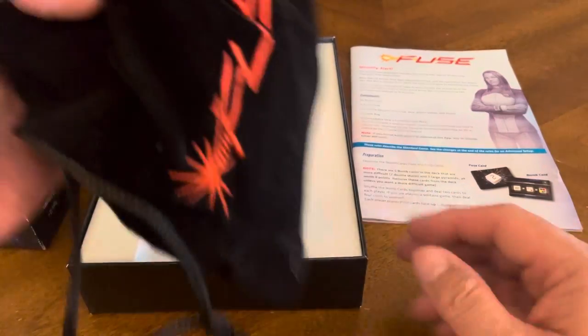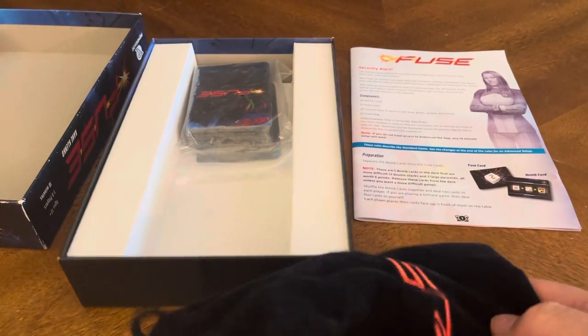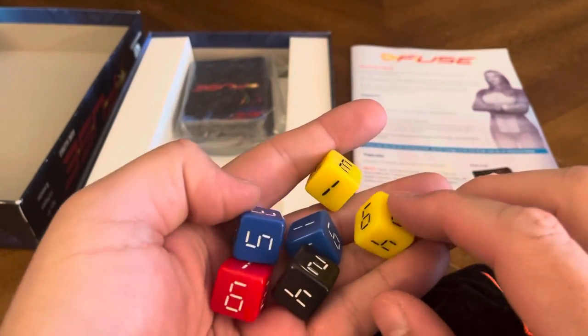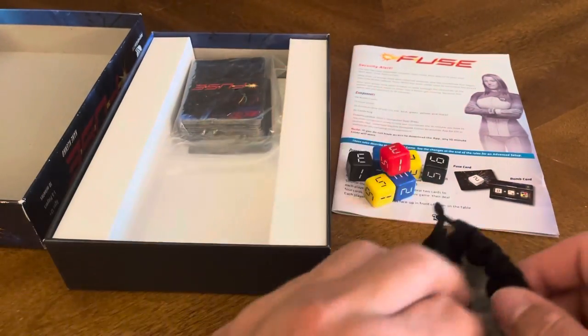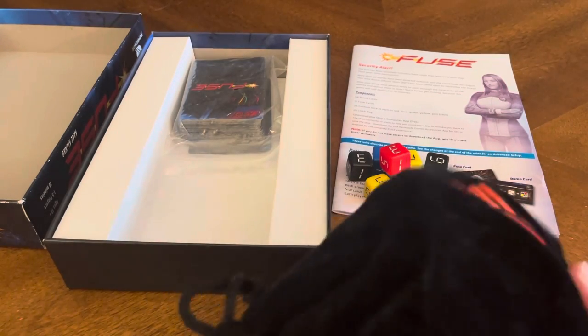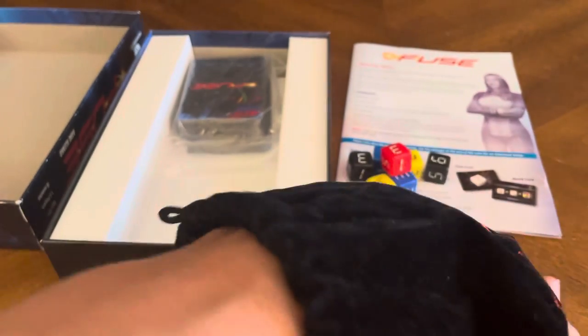Like they said, you get a nice dice bag, and inside there are 25 dice. The dice are nice and thick, all different colors — yellow, blue, black, red. They're all D6s. You put the dice in the bag, shuffle them around, and try to pull them out.